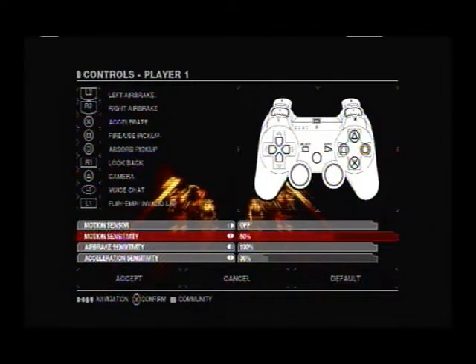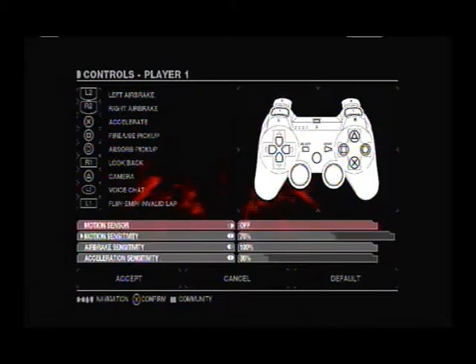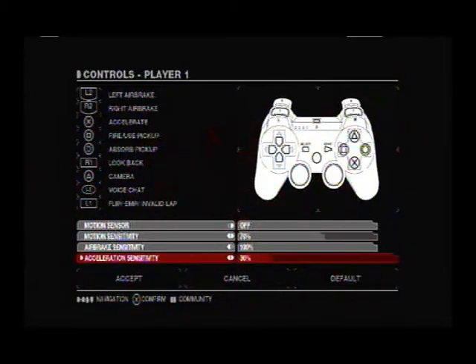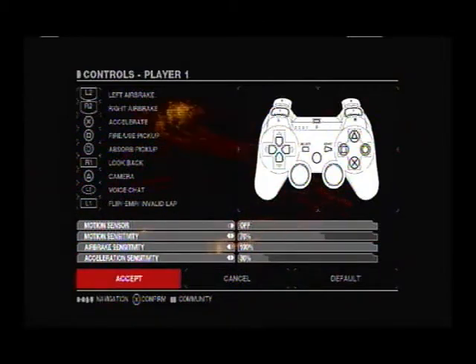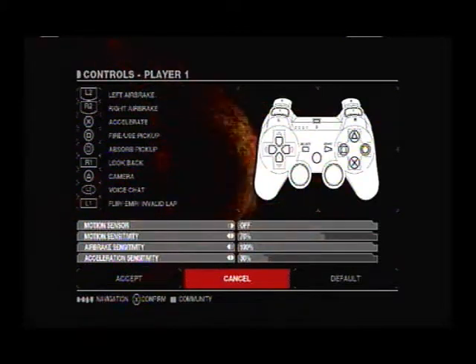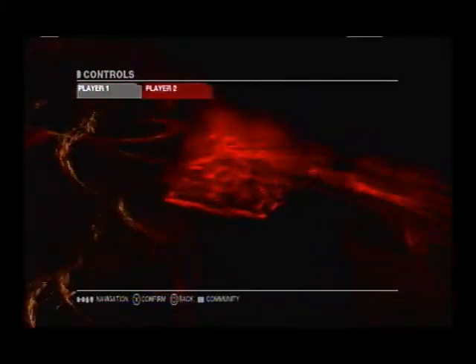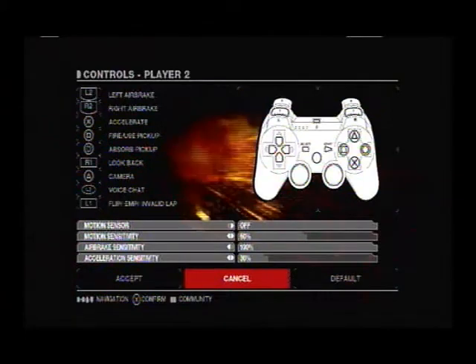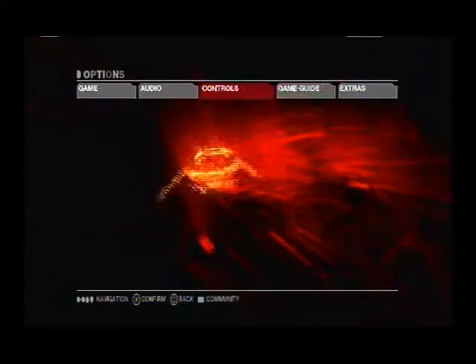Controls are exactly that — controls. You have your air brakes on the two back triggers. You have your accelerate, your punch, your motion sensitivity, your air brake sensitivity as well. You can pitch and steer. You can really toy around with it to get the right feel you want. Take a look at the buttons there — that's basically your default. Same with the second player.